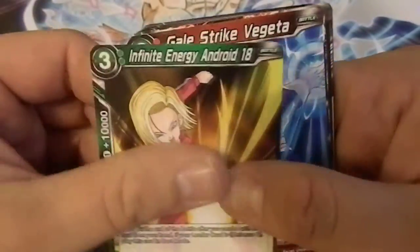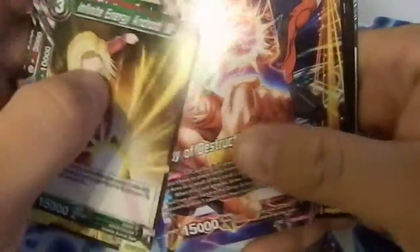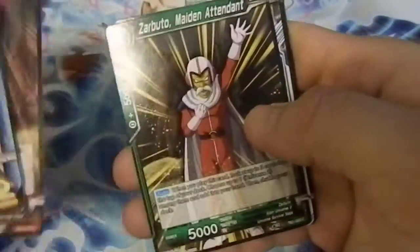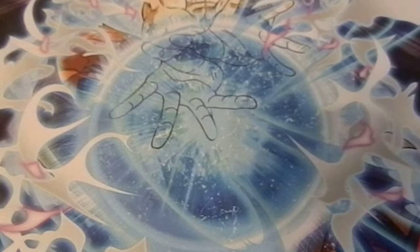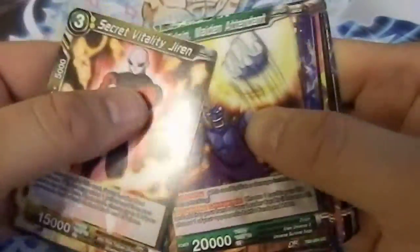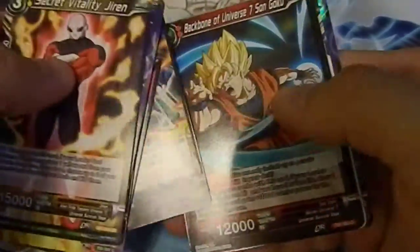Android 18, Vegeta, Rosie. Kale as a leader — that's interesting, I like that. I like how they're bringing in Broly, and now we're getting the Broly movie — I'm super excited about that. Gohan — not bad. Really enjoying some of the cards I'm getting. We got Jiren — nice, more Universe 11 stuff — another Goku, another Brianne, Backbone, and Kakunsa.